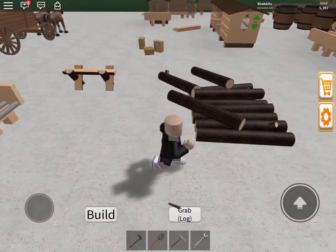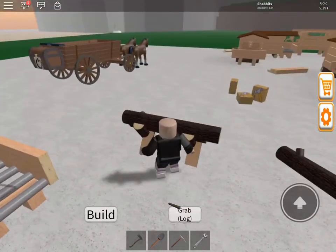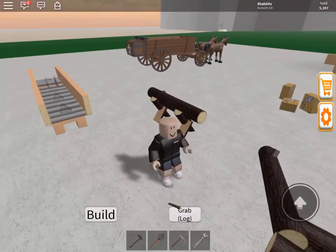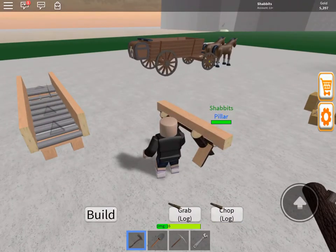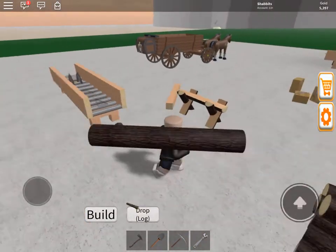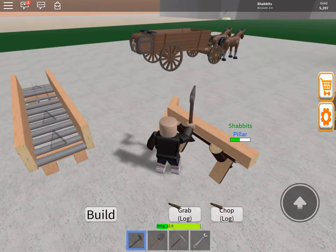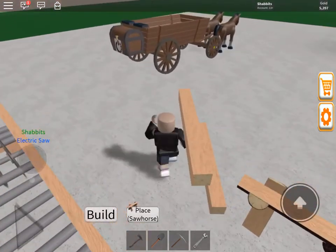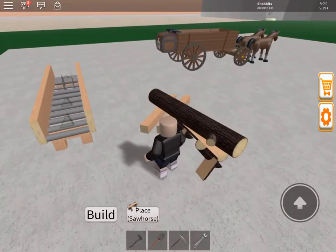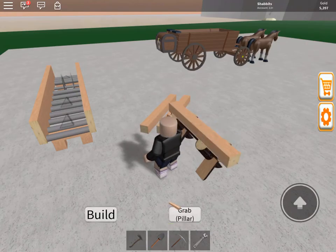What I want to show now: we sold those logs and made a hundred and ten dollars. I have a cart, so I'm going to take our axe and make a pillar - I'm just gonna take it and drop it here by tapping on it. What's happening here is simple: we're doubling our money, because a log sold for ten dollars and a pillar sells for twenty dollars. So now if we take this back to our base...